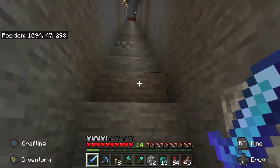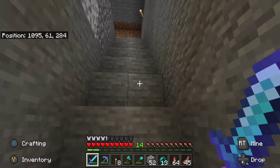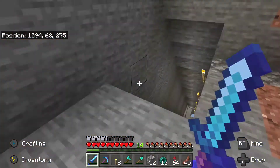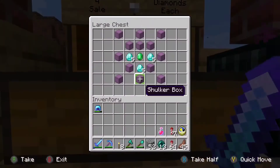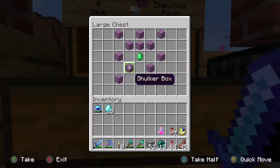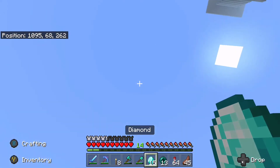First thing we're gonna do — head up the thousand jump steps and go check on our pop-up shop to see if we've made any sales, because we still need diamonds. Let's go out here and check — look at that, we made our first three sales already! We sold three shulker boxes. 15 diamonds — our first profits of the server this season. This is fantastic!